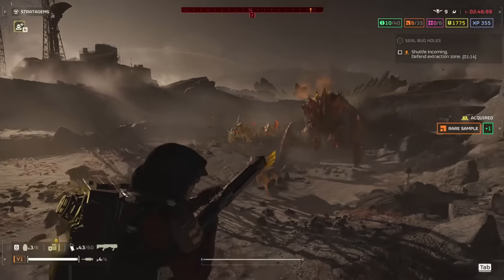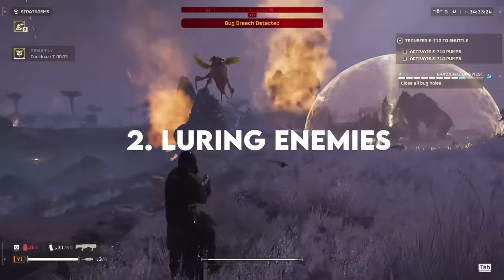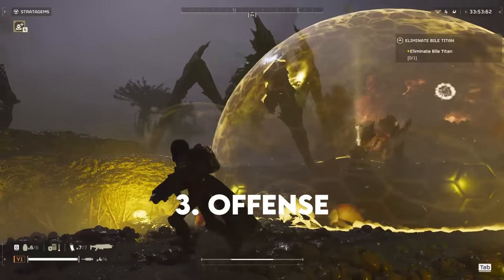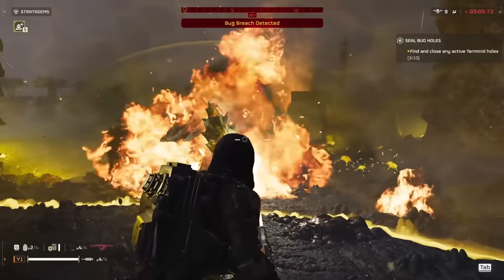In this video we're gonna be talking about what this stratagem really excels at. Defense does way more than what you think. Luring enemies makes clearing nests and fabricators a lot easier, let alone safer evacuations. Offense, Bile Titans, Chargers, the incredible synergies this also has with other stratagems. And at the end of the video we'll have a showcase of all these put together with some commentary, just to show how incredible the stratagem is.